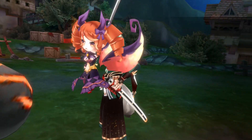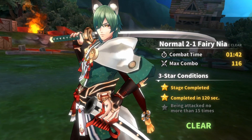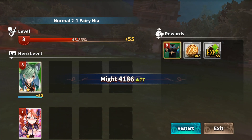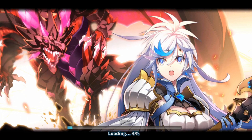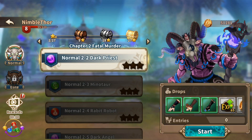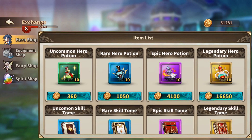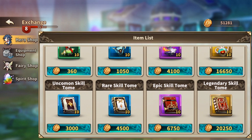In this game instead, what we do unlock is new fairies, we unlock new spirits, and we unlock new equipment pieces. So let's go have a look at that right now by going back to the menu here and heading into this section called Exchange. So it's not a shop — it's an exchange where we can exchange gold for different types of items.